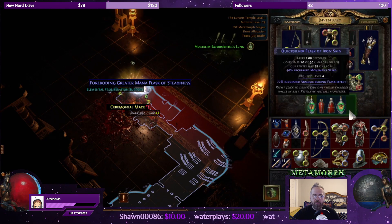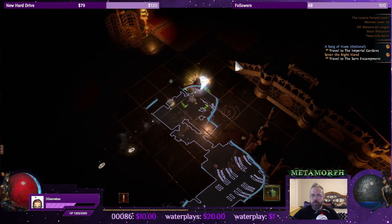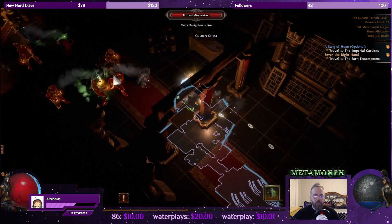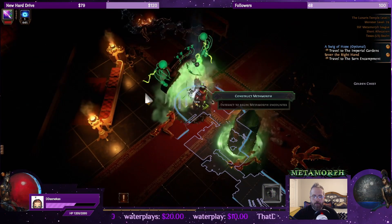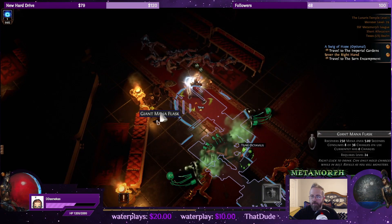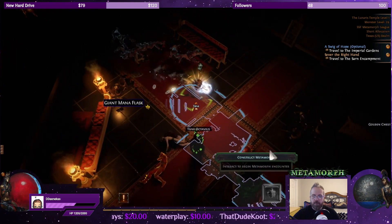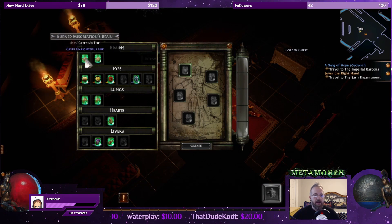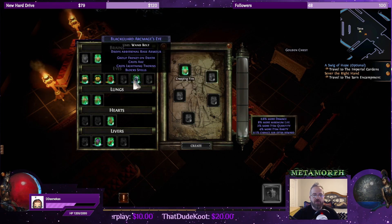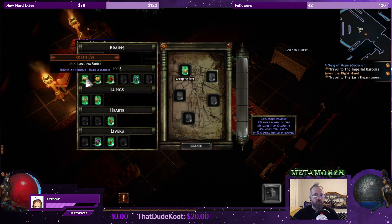We can get rid of this guy — put in the Colossal. Giant Mana for 250, Colossal is much better for 350. Octavius: casts Temporal Chains, casts Unrighteous Fire — don't know what that is. Drops additional rare armor, drops a unique item, drops additional currency, drops additional rare item. These are nice — I want the unique item.